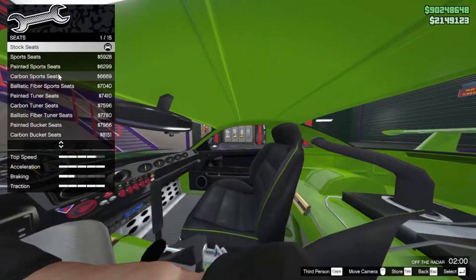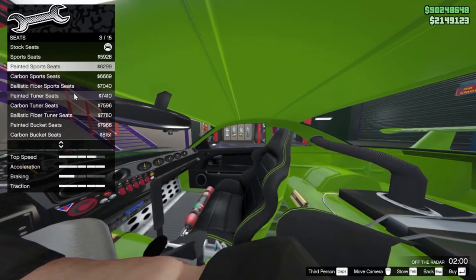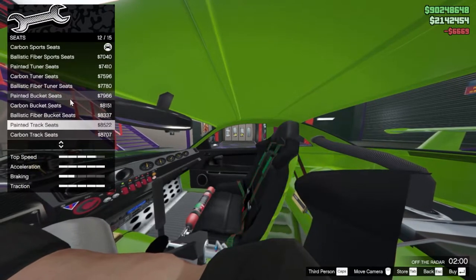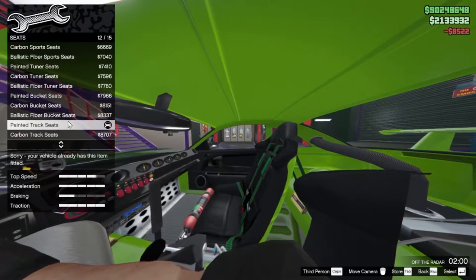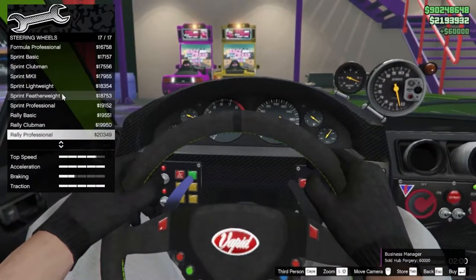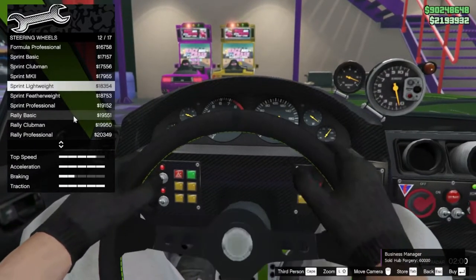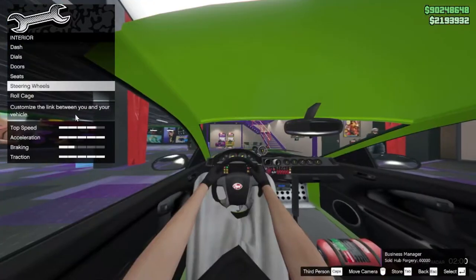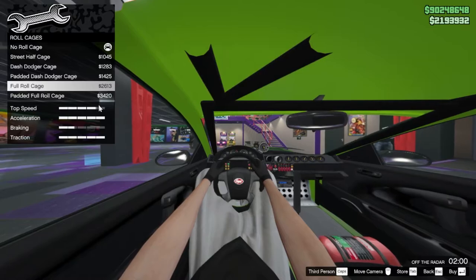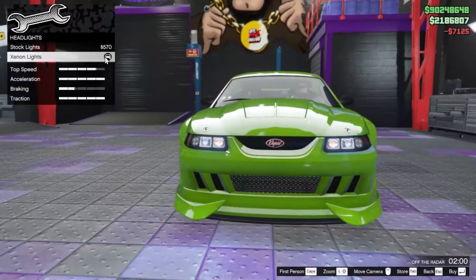For the doors, there are six different options — I think I'm gonna keep mine stock though, it looks better like that. The seats you can change too — I'm gonna go with the carbon ones. The steering wheel has over 17 different options. I'll keep mine normal. There are different roll cages you can choose from as well.